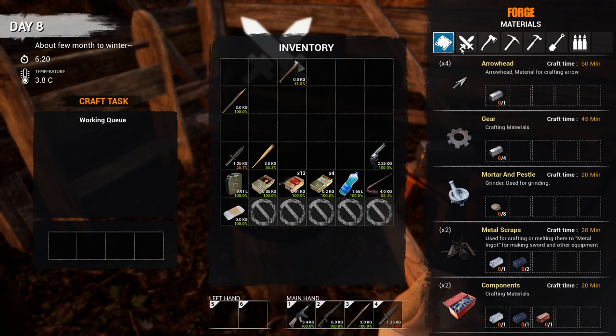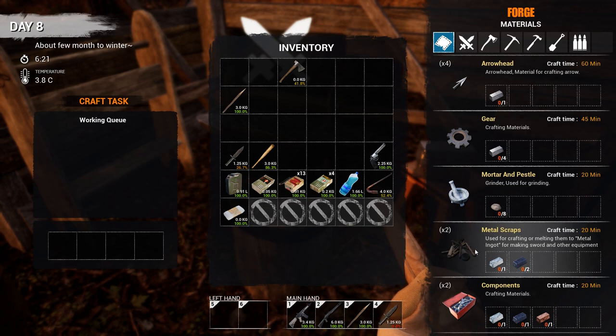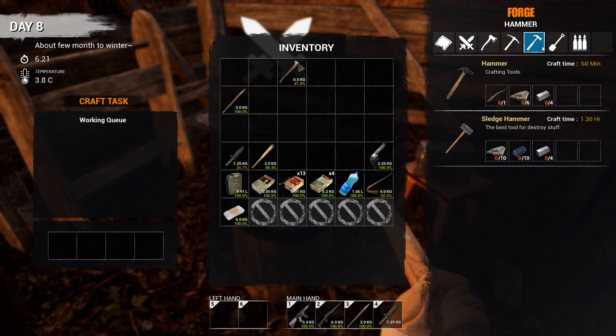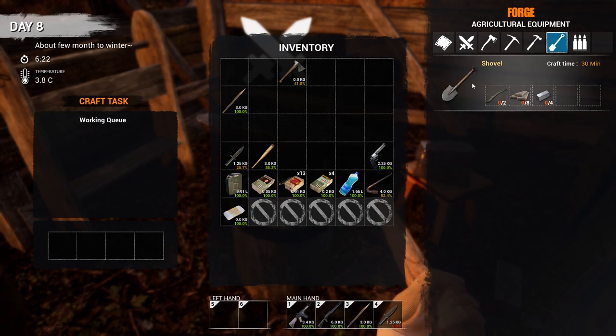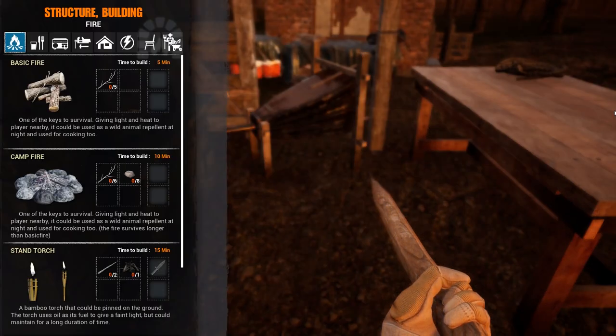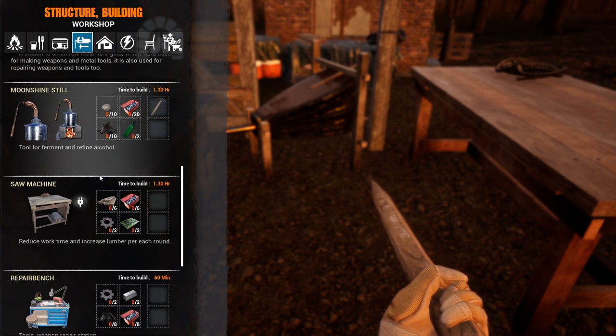Let's look through some of the crafting options. We can make combat knives, a machete, gears, axes, pickaxes, hammers, sledgehammers — for the sledgehammer you need regular iron ingots, which you can only get from the mine. We can also make a shovel, ammo casings, and we need to make an ammo bench as well.